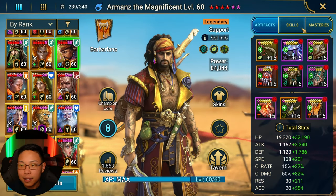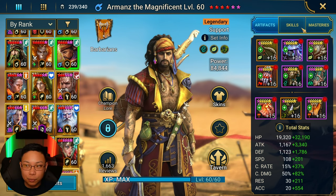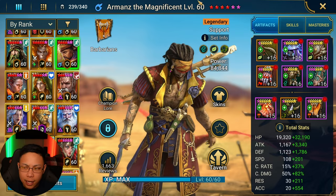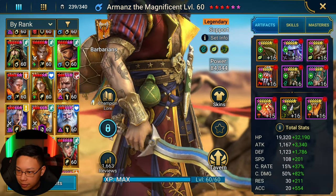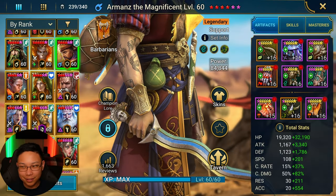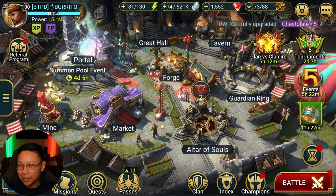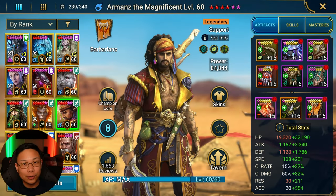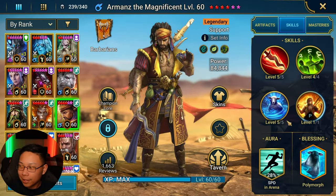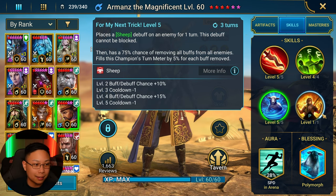The other side of this in Plarium's eyes is probably: look, a good majority of people have Armand's already, so sheep is a little bit more accessible to everybody. These are live arena tokens — did you notice that? He's obviously meant to be a live arena champion. So they're just wearing it on their sleeve basically — hey, this is an arena champion, this is your solution to sheep in arena. And now everybody has it — everybody has an opportunity to participate, you all have access to the same thing.